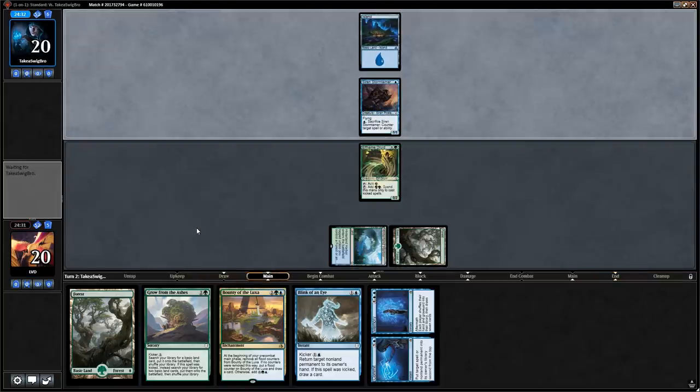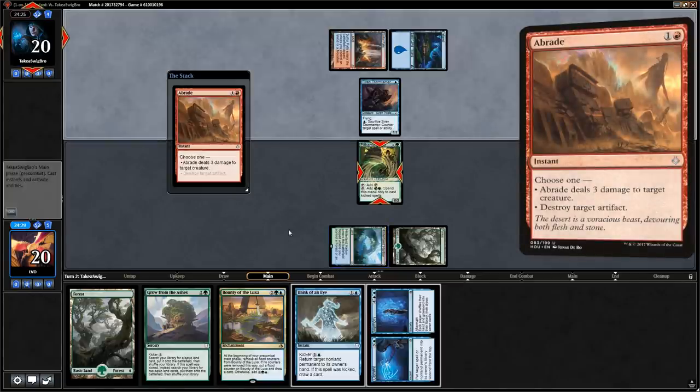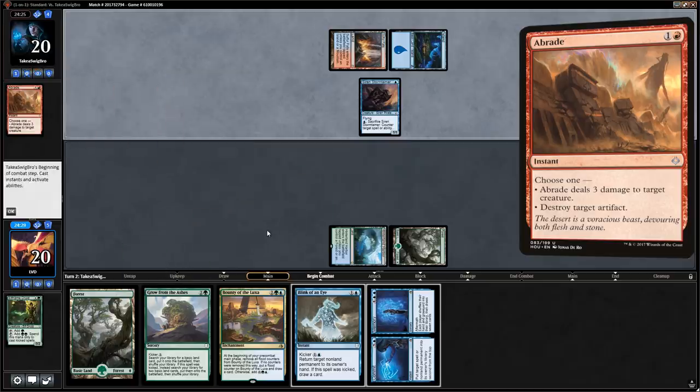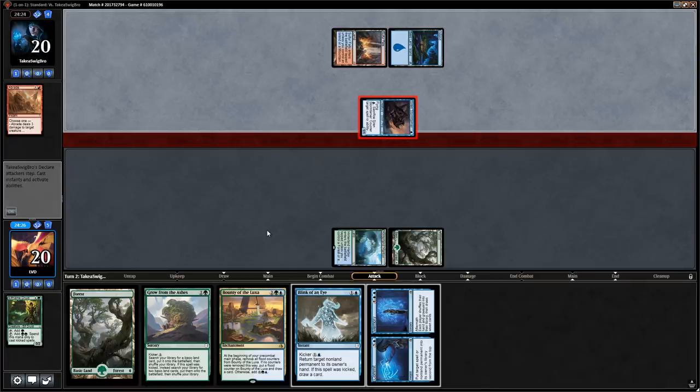Our lands will come into play untapped so we still have access to Blink of an Eye. It turns out it's actually blue-red — a wizard deck — and they kill the druid. That's okay, we'll just take one here and play a normal Grow from the Ashes for the extra land.